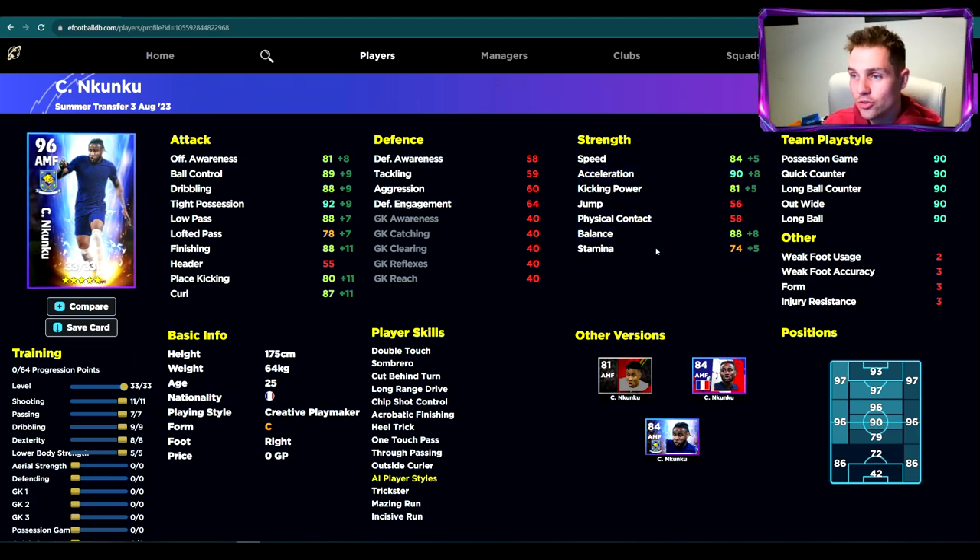The first build is going to be that SS slash CF — even though you can't play as a centre forward, really high up the pitch as an SS, pretty much playing as a centre forward. We're going to have excellent shooting, excellent defensive awareness, brilliant acceleration, balance, everything. He's going to be an all-round beast with a little bit of speed and stamina. It's pretty much all about shooting with this card and using this player's skills.